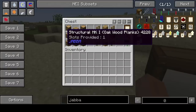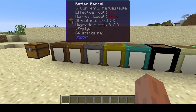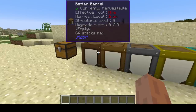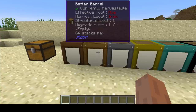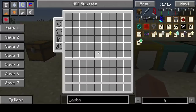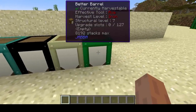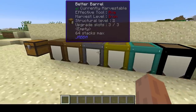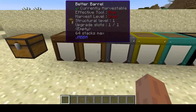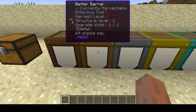As you can see in NEI, and as I have laid out here, there are seven tiers of structural upgrades. You make the barrel, apply structural upgrades to gain upgrade slots, then spend those slots however you'd like. All the way up at structural level seven, you're given 127 upgrade slots, compared to the tier one barrel with a single upgrade slot and the tier zero barrel with zero.